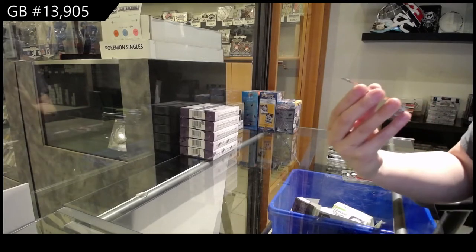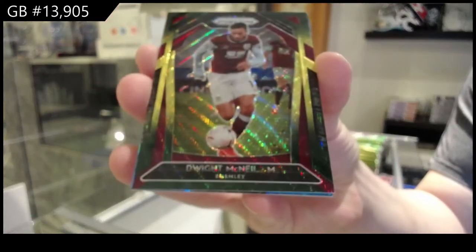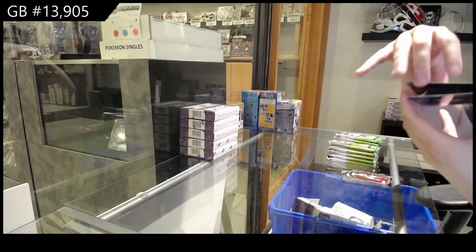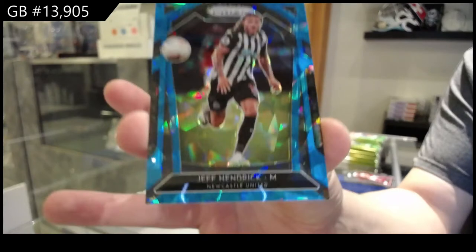We've got a green of Dwight McNeil for Burnley, and this one is numbered to 75. Blue of Jeff Hendrick for Newcastle United.